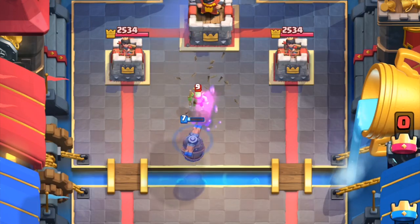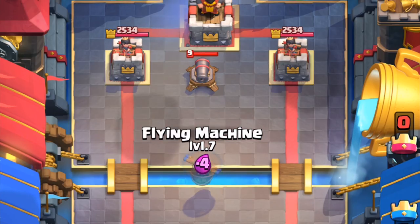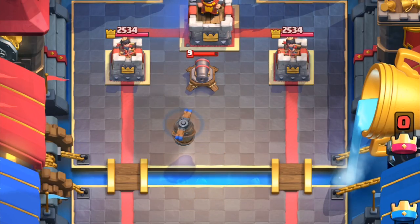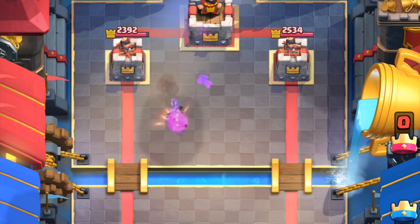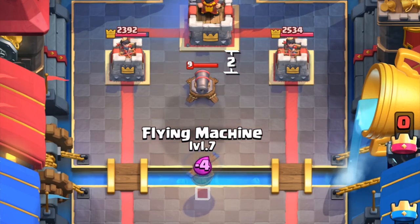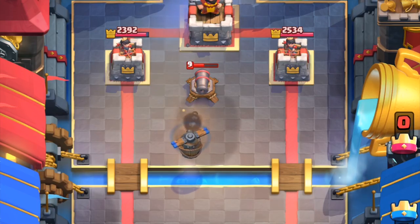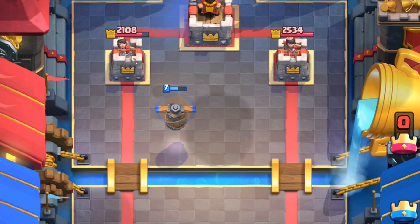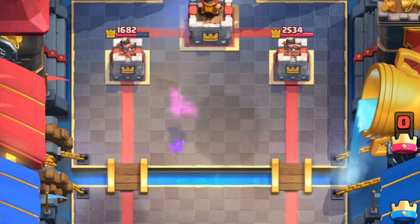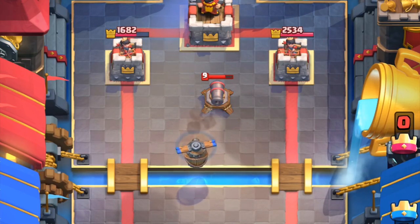It'll only land one hit on the princess tower after taking out the hut. So even though it can target spawners and elixir pumps one tile in front of the king tower, this is not the case with defensive buildings. Cannons, mortars, and inferno towers all have smaller hitboxes. But a cannon planted that far back is completely useless — it won't pull a giant. You'll have to plant it a bit more forward, and even with this optimal cannon position, it's not safe from the flying machine sniping it out of range of the princess tower. If a defensive building is planted in the other lane, it's so far forward that you can snipe it in either lane, giving you the option to attack the opposite side.